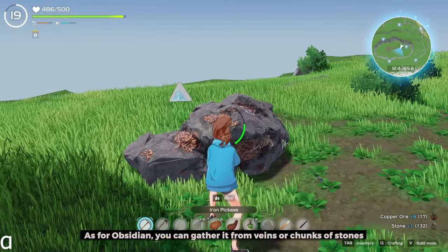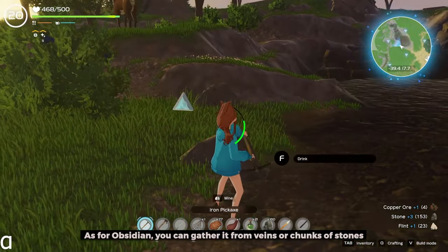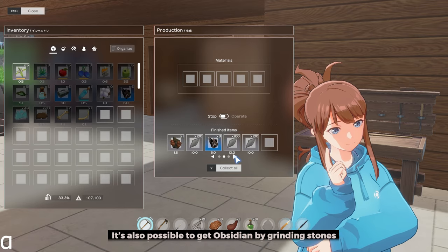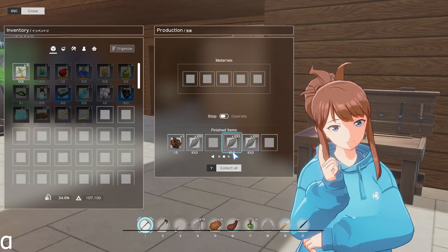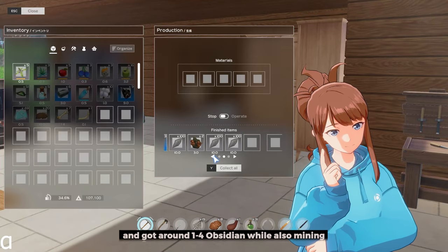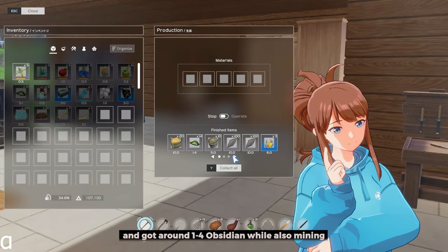As for obsidian, you can gather it from veins or chunks of stones. It's also possible to get obsidian by grinding stones. I tried grinding 2000 stones, 1000 at a time, and got around 1 to 4 obsidian while also mining.